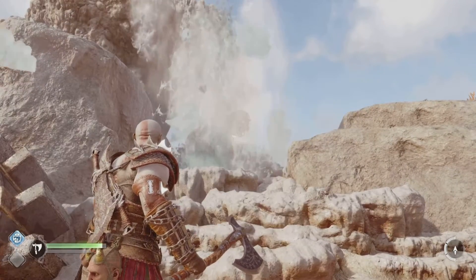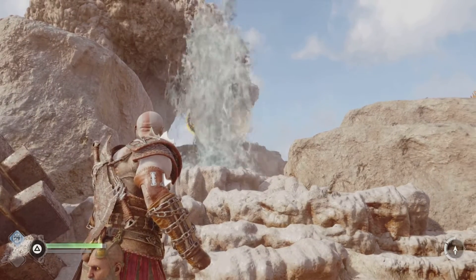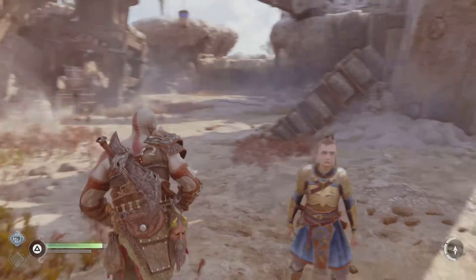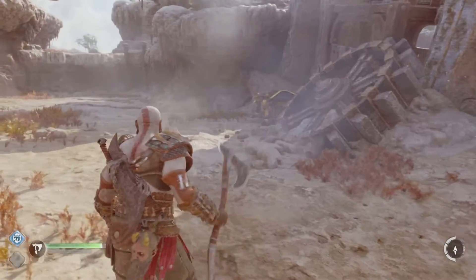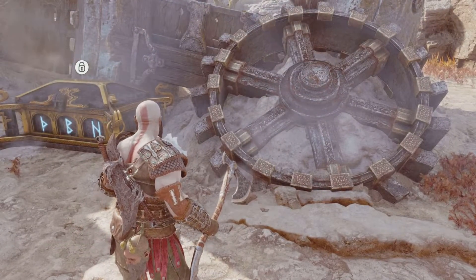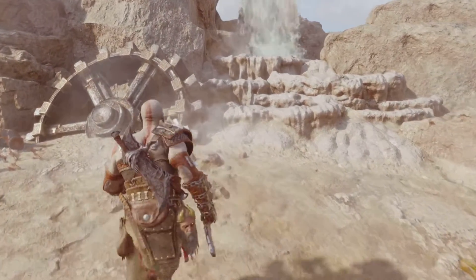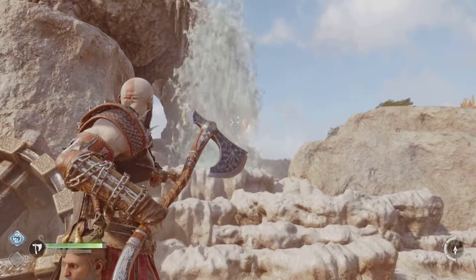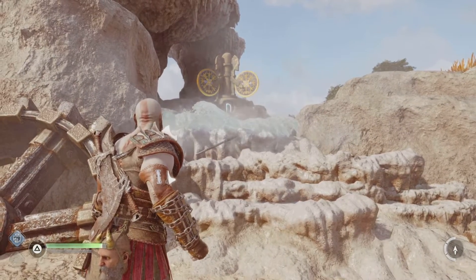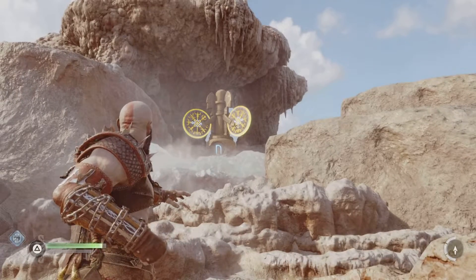Welcome back guys, this is your boy Nista for another non-year e-puzzle solving video. We are here today to solve this puzzle — you can see Kratos is in front of the first puzzle right now. We're gonna go back and read the letter on the chest again: the letter is P, B, N, P, B, N. So we're gonna go back and try to turn this puzzle, and Kratos is gonna send his axe to freeze the water.